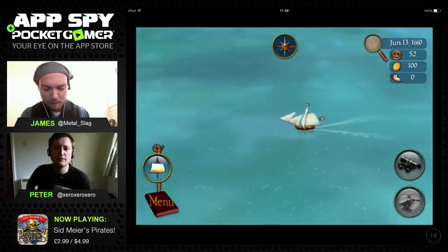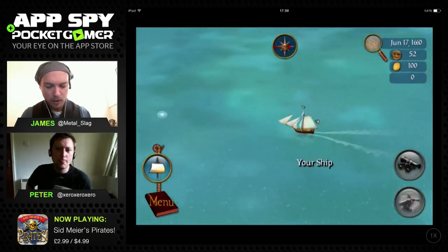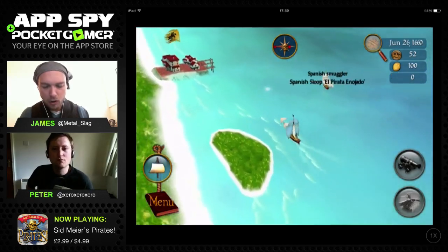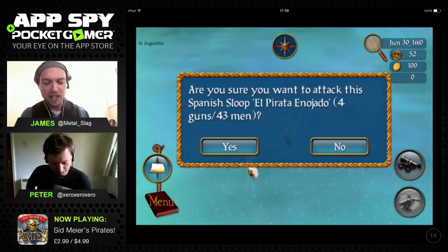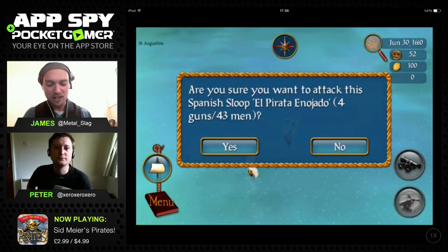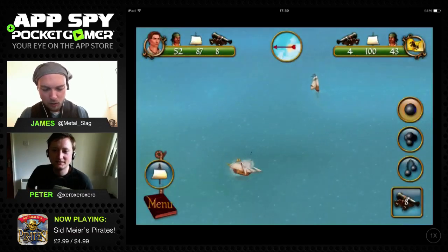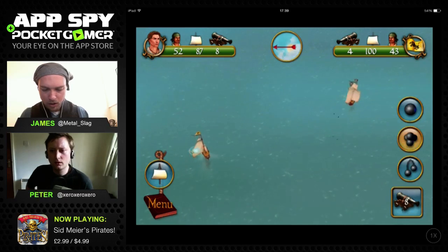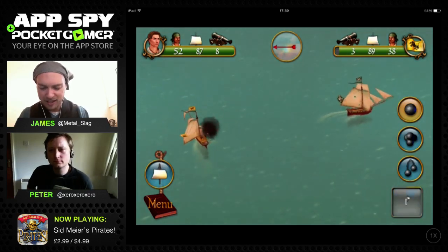I'm hitting the port of Saint Augustine. There's a Spanish smuggler - I'm going to attack just for the sake of the stream, even though they're probably my friend. The in-game tutorial shows up: use a cannon to fire. I hit the cannon button, get broadside, and got him - that's sweet.